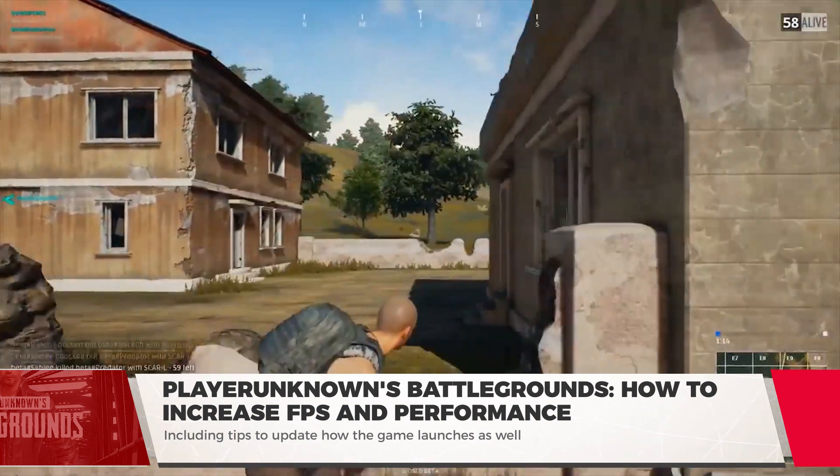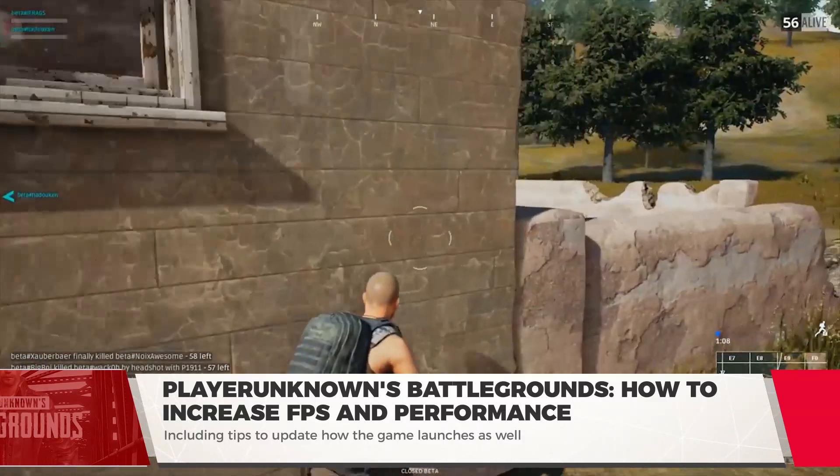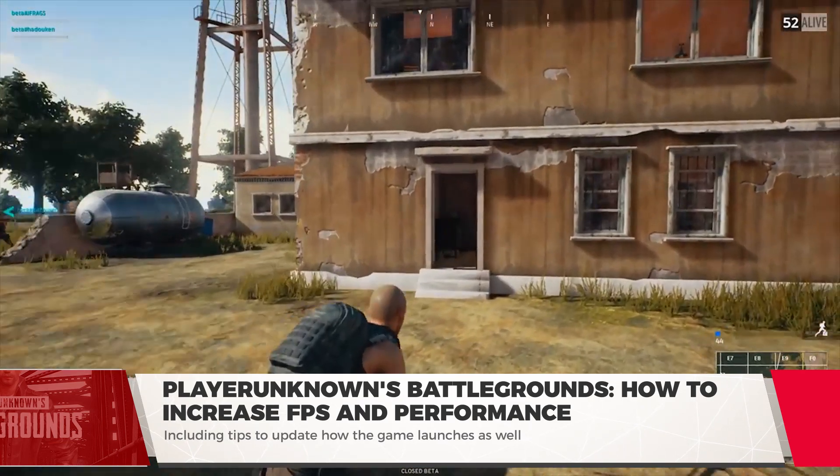First is anti-aliasing. If your GPU is on the lower end, I'd recommend turning this down to a minimum. If not, I'd still put it on low. You want as much FPS as you can grab in any shooter.